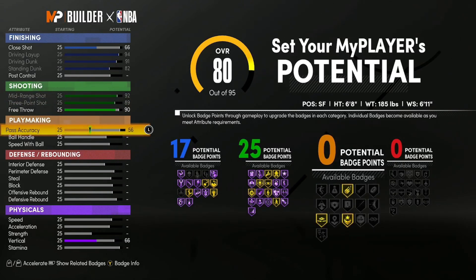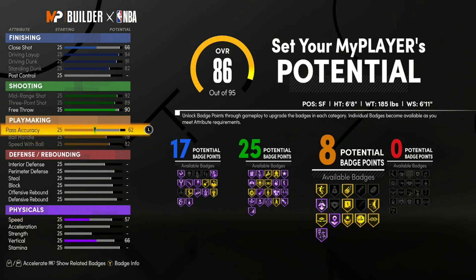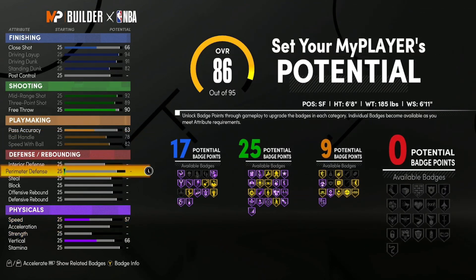For playmaking, bring pass accuracy up to 63 — that's just so you can get all the extra badges. Then max out your ball handle and your speed with ball. If you move pass accuracy below 63 you drop a playmaking badge, so 63 is perfect. With a 79 ball handle you will get pro dribble moves at 97 overall, which will be no problem to maintain. Your speed with ball is also really solid.